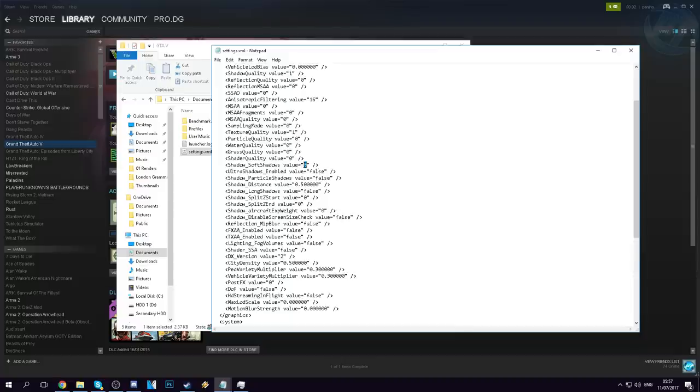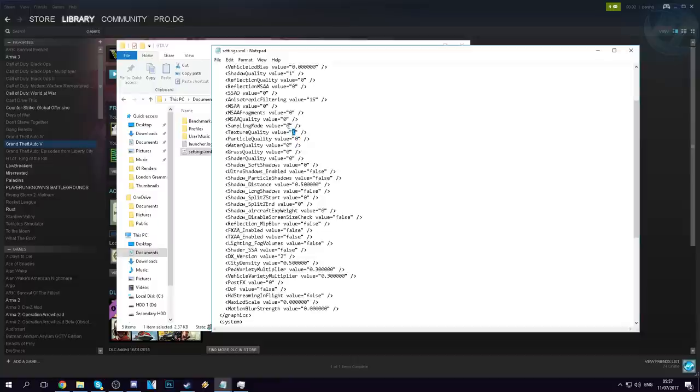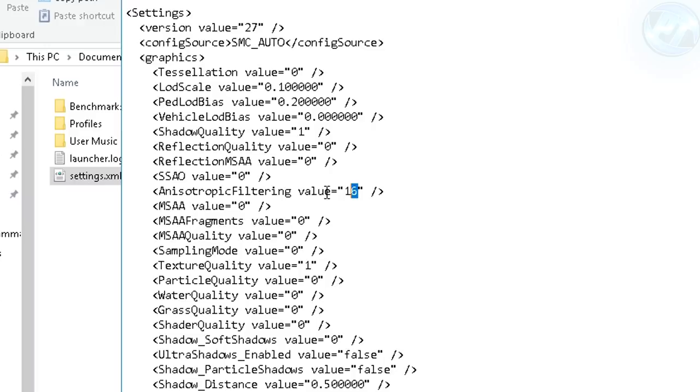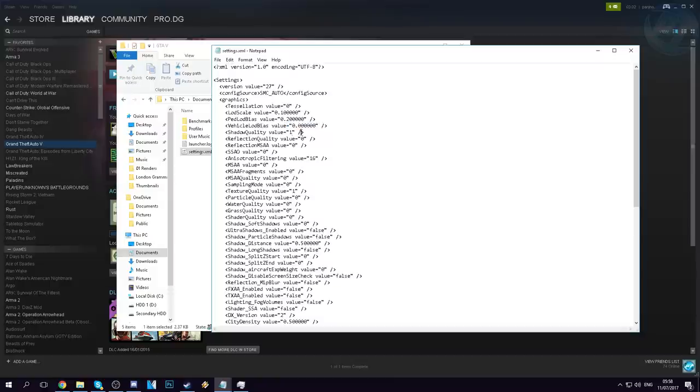Ultra shadows enabled false, soft shadows enabled set to zero, shader quality zero, grass quality zero, water quality zero, particle quality zero, texture quality set to one. Sampling mode zero, MSAA quality zero, MSAA fragments zero, MSAA value zero. Anisotropic filtering — you can set to eight if you're still getting low performance, but I recommend sticking with 16 as the performance impact is next to non-existent. Scroll up and change the SSAO value to zero. Reflection MSA quality zero, reflection quality zero. Shadow quality set to one — you can set to zero to turn off shadows completely if you have extremely low FPS. Vehicle LOD bias set to zero. Make sure tessellation value is set to zero as well.